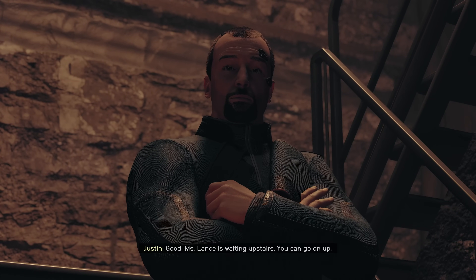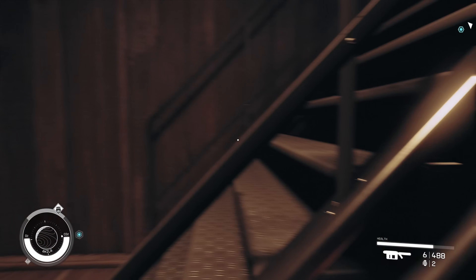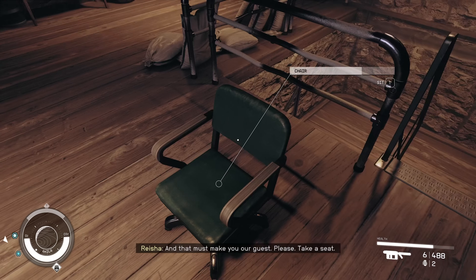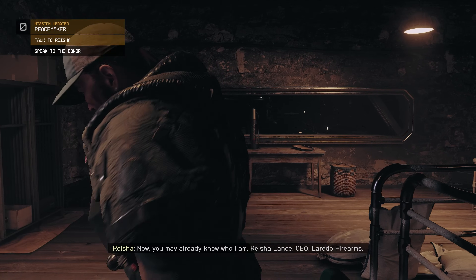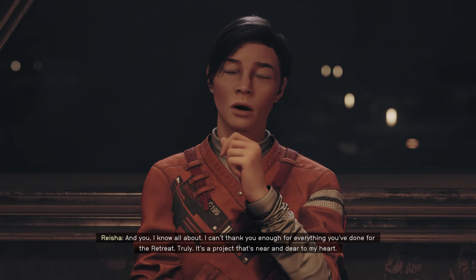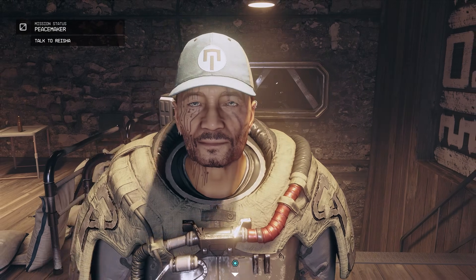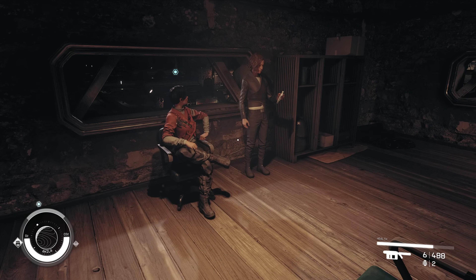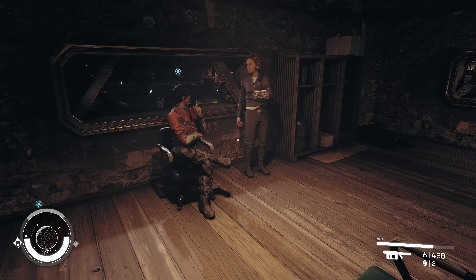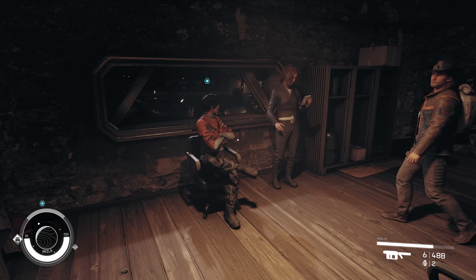There's a little bit of dialogue and then we're just going to head in and talk to this lady. She just wants you to sit down. Now something important I didn't do right away — we need to do a quick save here. This is important if you want to re-roll the suit she gives you. She is going to give you a legendary Peacemaker spacesuit and the stats roll as she gives it to you. So if you want to re-roll, make sure you do a quick save at some stage before you finish the dialogue.